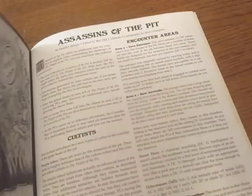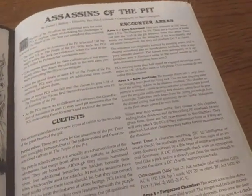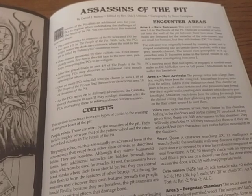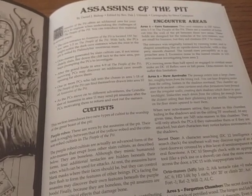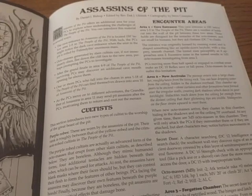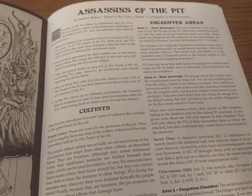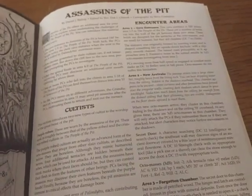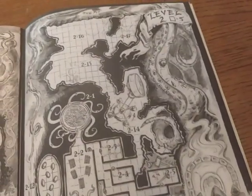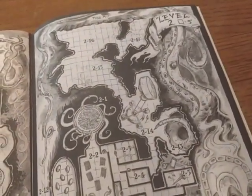There's even more content I haven't accessed yet. There's an additional part of the dungeon available depending on which version you get — called Assassins of the Pit — that the players might return to after finishing the main quest. I can't really speak on that since I haven't run it yet. It looks interesting, it looks quite lethal, and it looks like it would be fun, but I can't really judge it appropriately.